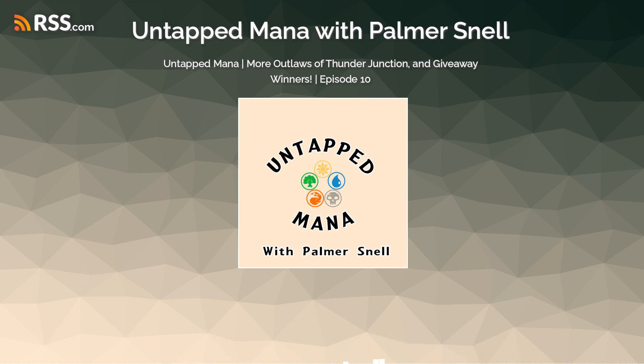Starting off today's episode, there is a lot that has been released this week about the pre-cons for the Outlaws of Thunder Junction. Diving into it, we're going to start with Desert Bloom, which is a green, red, and white pre-constructed deck for the set. Something new they're adding to the pre-cons is that the main commander has an alternate art that you get in the box, which I think is really cool. I really wish they'd done that starting a while ago.